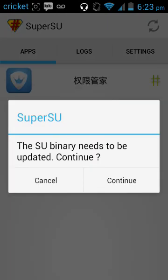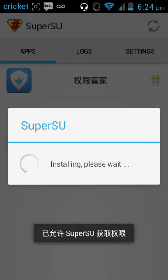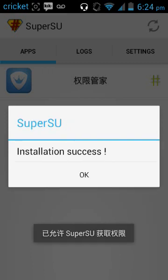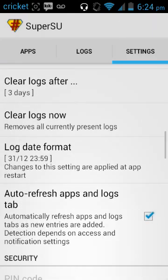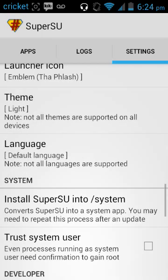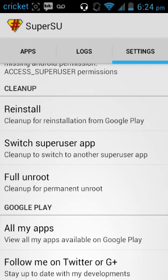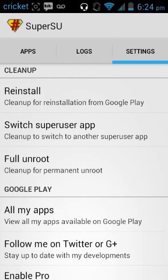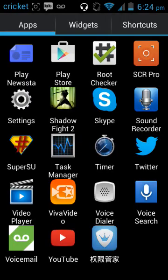Let me show you how to unroot, just in case you don't like it. Go to settings, scroll down, find the SuperSU install option. It says 'Full Unroot' right there — that means it's going to clean everything the root had on your phone permanently. You can always re-root by following the same steps.